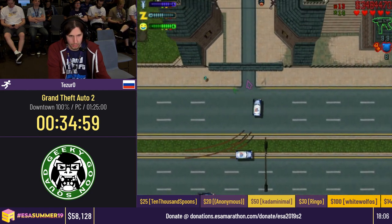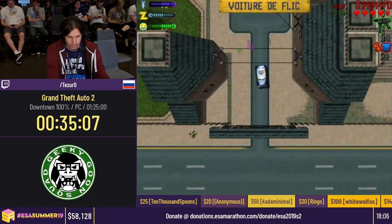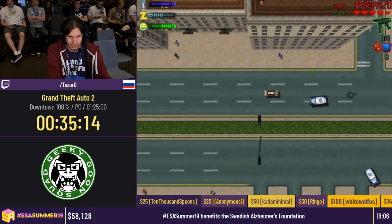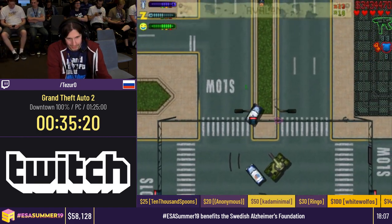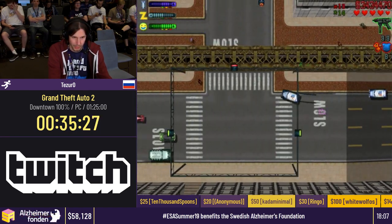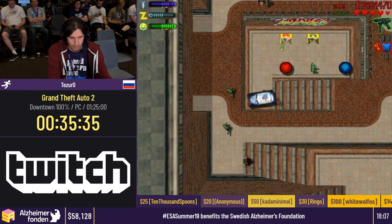GTA 2 has no map, so to run it you gotta learn all these districts. You end up learning all the towns, and people always ask in comments and on streams 'how do you learn the city without a map?' It's like you just play the game. People from other GTAs also don't look at the map ever — give them some proper respect, they're also smart guys.